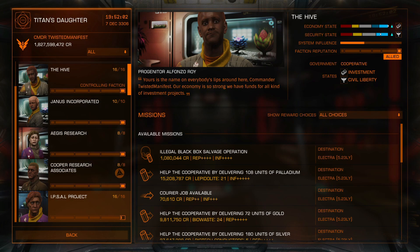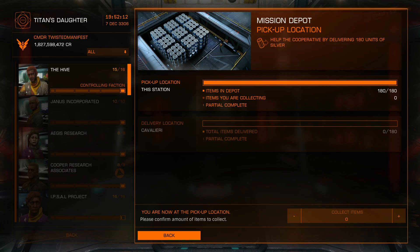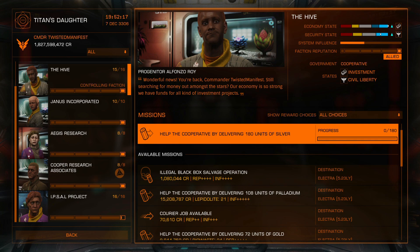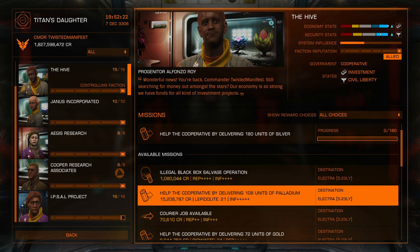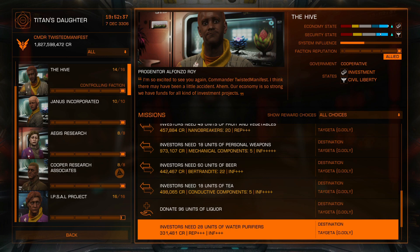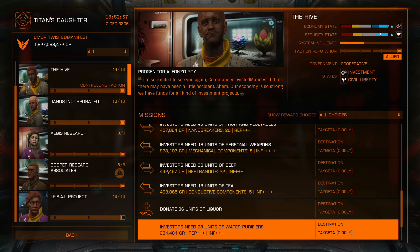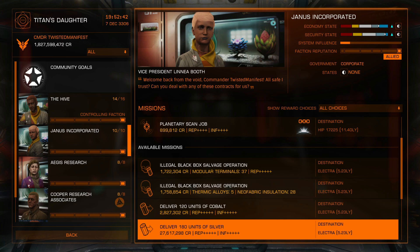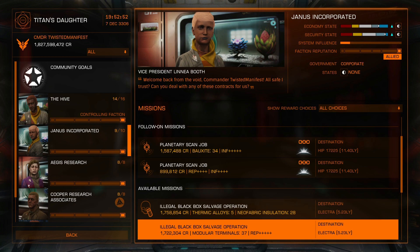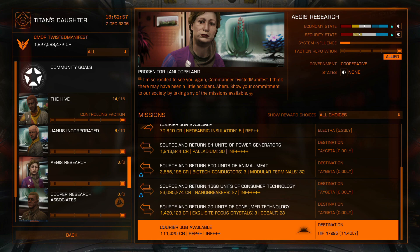What you're going to do is look at the delivery missions here. We have one that's 27 million — go ahead and accept that. You also want to make sure that these are all going to Elektra. You can pick up a Courier Job if you want to get your rank up, but that's up to you. There's a 15 million here as well. Another 180 units for 27 million — go ahead and take that. With everything, you're going to want to get your rep up to see more of these, but from the get-go they do give you some good prices. Here's a 37 million.